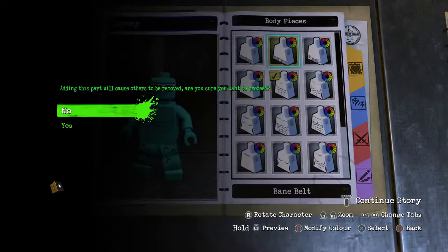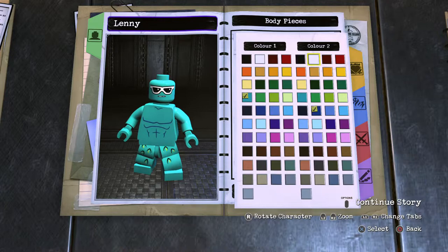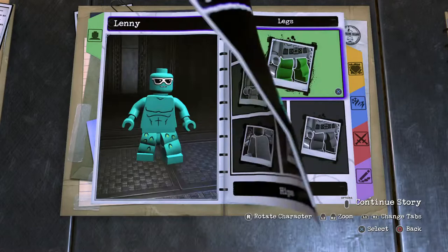Moving on to the hip piece - cyan. And then the legs: I'm going to do boot legs - top section cyan, lower section orange.